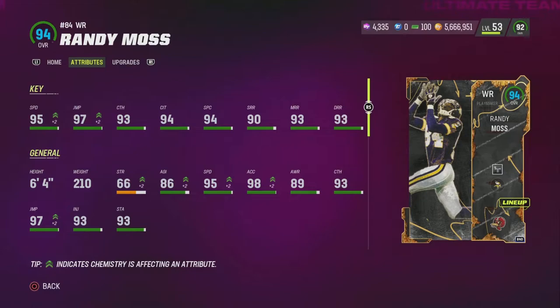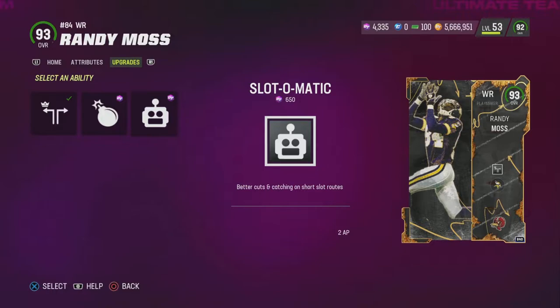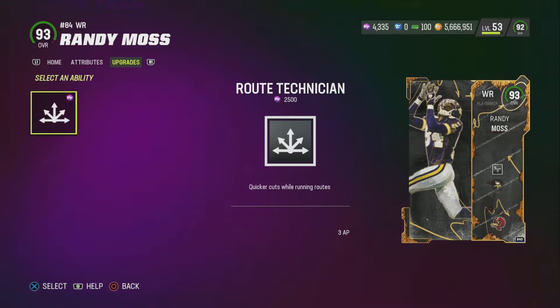We have Randy Moss here, new to the squad. I did not like the Harvest artwork, so I chose the all Madden artwork. He's got 95 speed with 97 jumping, 93 catch, 94 catch in traffic, 94 spec catch, 90 short route running, 93 medium, and 93 deep route — 6'4". He gets deep out elite for zero ability points. He also gets Red Zone Threat for one ability point or Slot-O-Matic for two. You got to choose between those three for the cheaper ability points. He also gets Route Technician for three ability points.